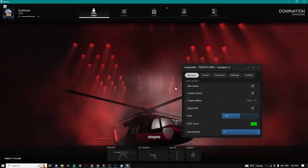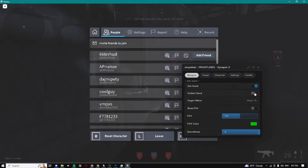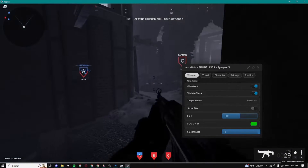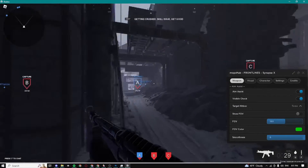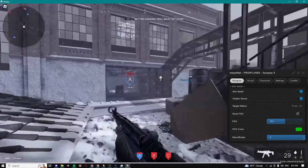Here we have a weapons app and I'm just gonna go in the game and show you guys. I'm gonna spawn in — right here we have aim assist and invisible check. I'm gonna enable them, and I'm gonna do torso. I'd recommend you guys do torso because the head is kind of laggy. Now I'm just gonna find someone so you guys can see how it basically locks onto them.